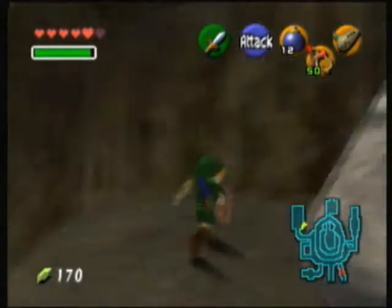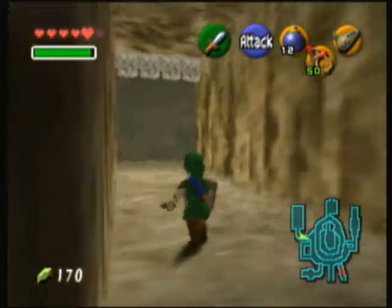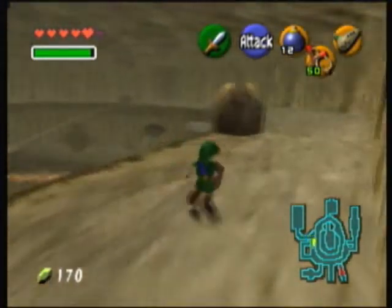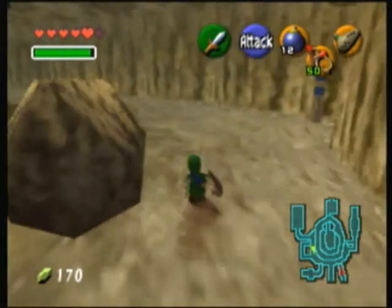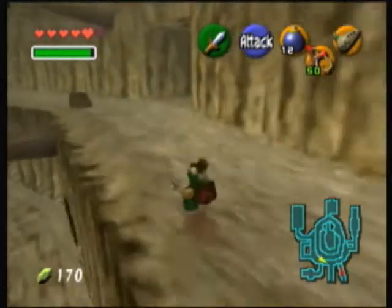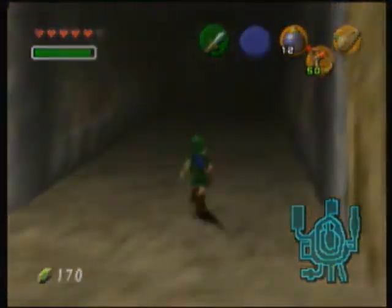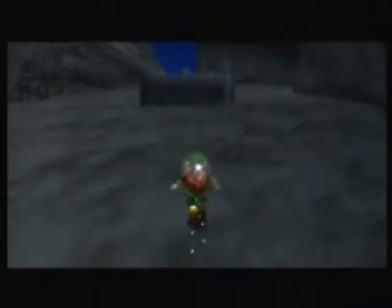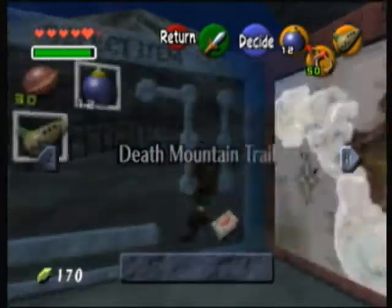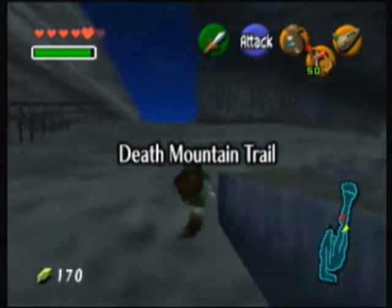There are two more Gold Skulltulas we can get on the way down, and it doesn't matter if it's night time or not for either of these two. It is night time right now, so I guess that's fine. You might have noticed there was a patch of soil outside of Dodongo's Cavern — let's deal with that.